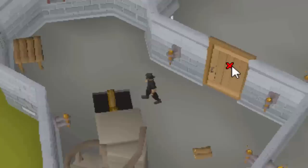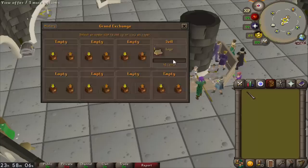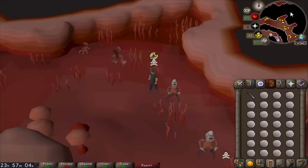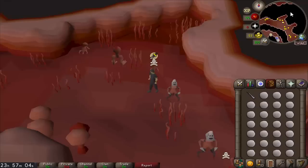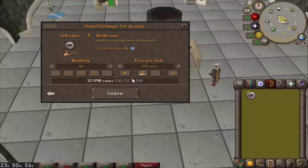Let's get to it and start our mission - logs out, essence in. We're gonna be doing some runecrafting here. The abyss will take me to the runecrafting altar of my choice, and there are so many runes which make good money these days. I had to choose blood - this altar just looks too good. Sell the blood runes, and now to get some quick GP I'm gonna be making wrath runes. They're not the most expensive but the lap time is shorter so I can make more per hour.